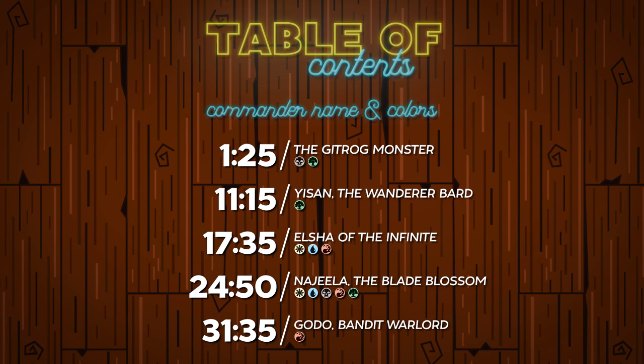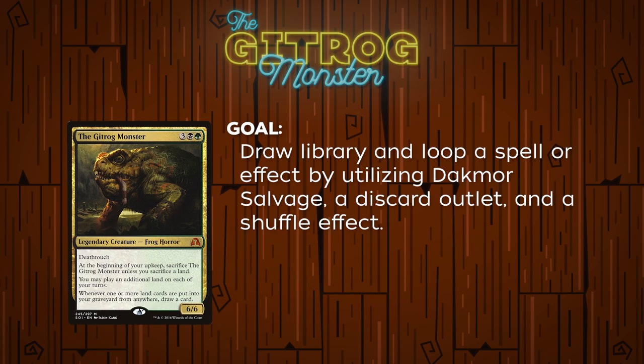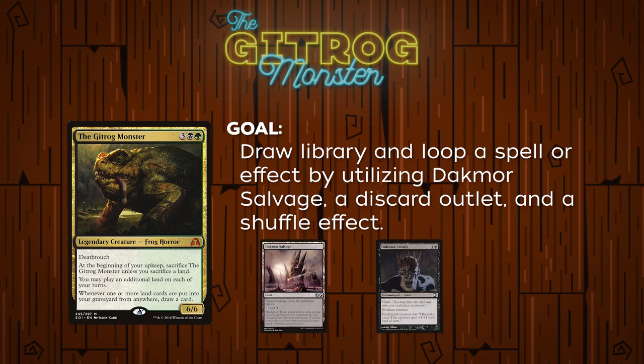Now with all of that out of the way, let's get into the first commander for today's episode: the Gitrog Monster. If you're just getting into or have been in the scene for any amount of time, you've probably heard of the infamous Gitrog dredge combo. We're going to take the next few minutes to go through step by step how the combo generally works, and then go into what you can do to stop it or interact with it. By the end of this section you should have a good idea of what the Gitrog player is going to be trying to do.